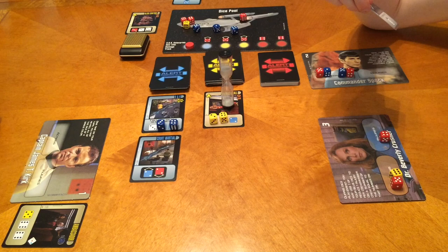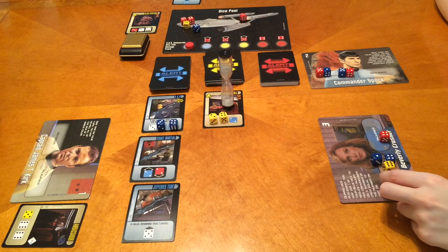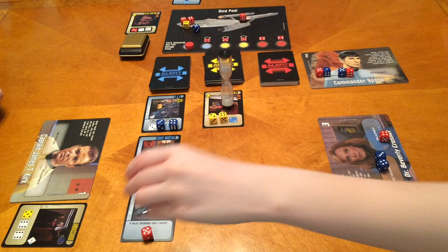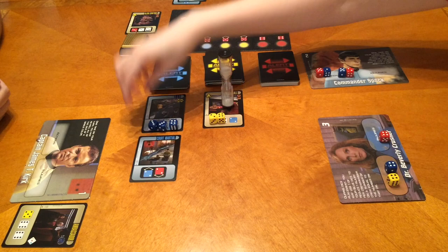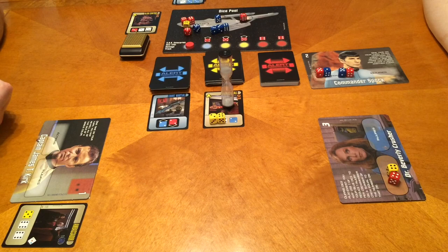Now it's my turn. I have a red five I can hold to prevent failure, so I'll roll the others. I can do that — that's good. I need a blue two for that card. We need a three on the R&R — any three will work. That means I'm injured. I can heal myself and get my dice back. I rolled a blue three.